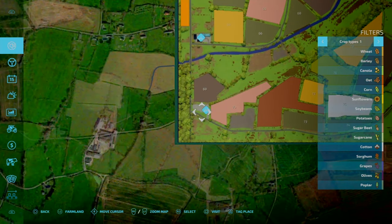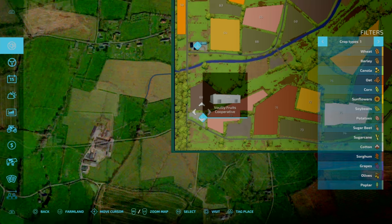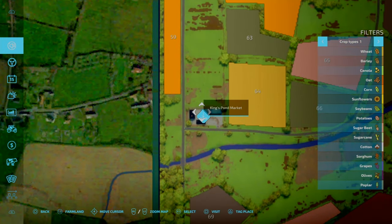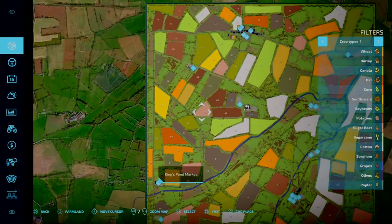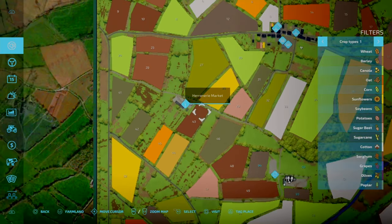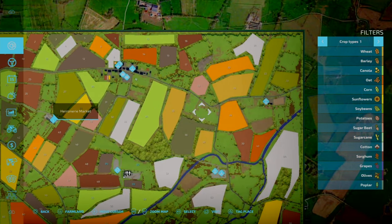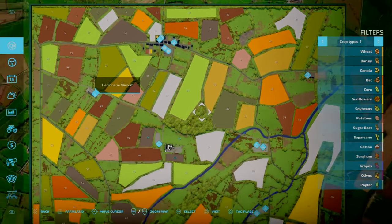Heading to the bottom left corner of the map — southwest — you've got your woody fruit cooperative, which is going to be part of the fruit production mod, and that's a required mod. Just off of that, you've got King's Pond Market. Along with that you've got another market, some contracts, but there is no biogas plant by the looks of it — though we'll maybe discover some of it as we go around.